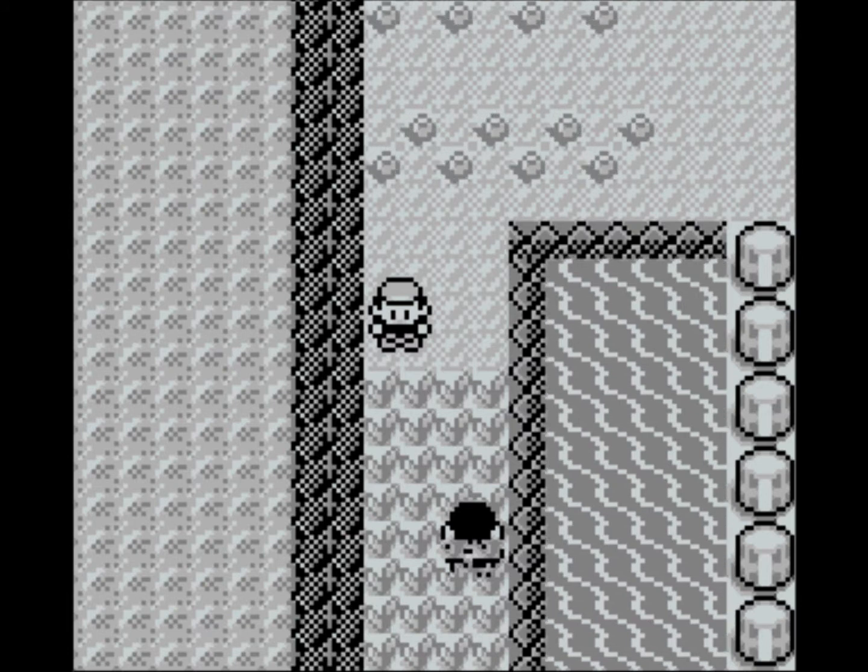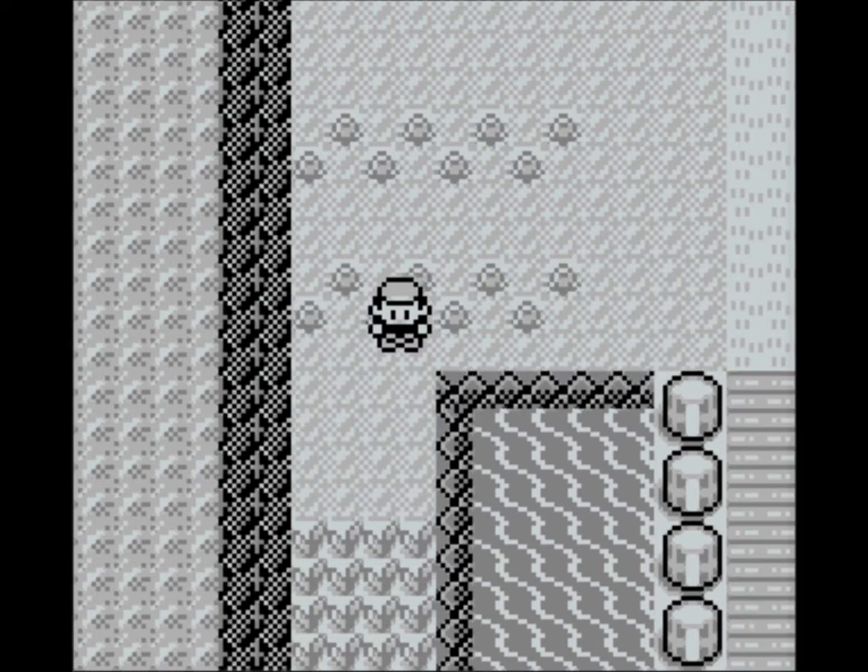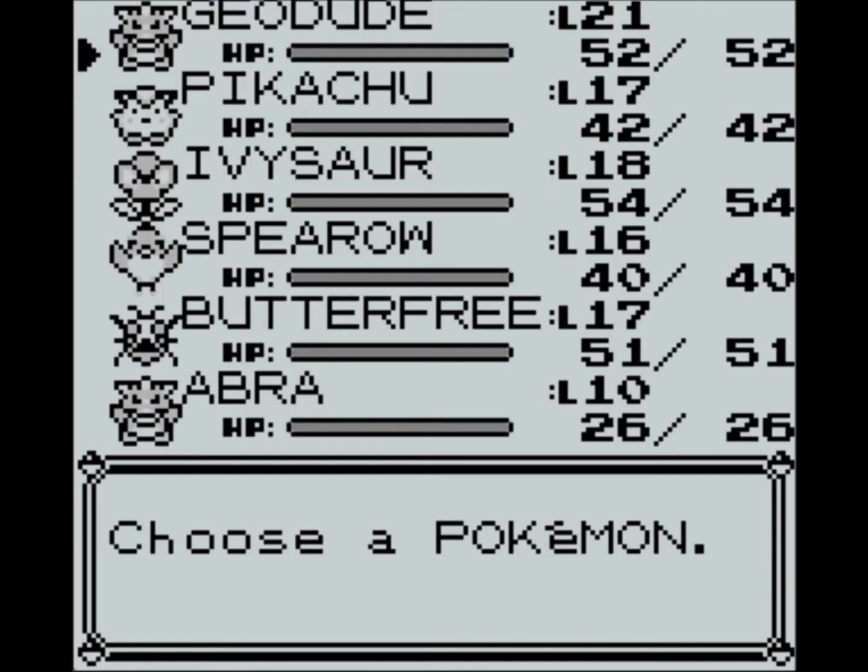After that I will be demonstrating the Mew Glitch. Okay, so I have caught both Oddish and Abra. I've kept Abra in the party and I will leave Oddish back in someone's PC.